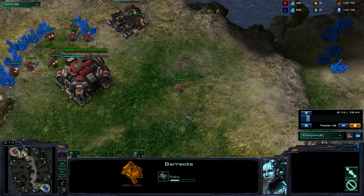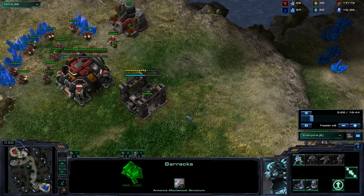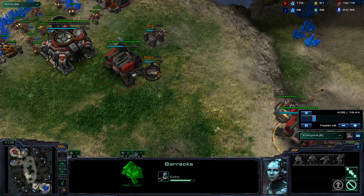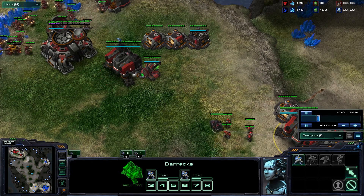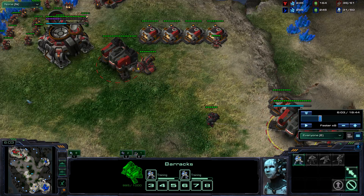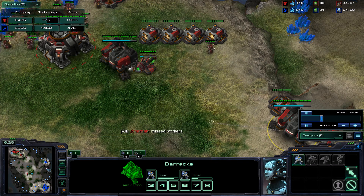Second most important thing: you screwed up the build. I saw a different game where you did the build perfectly, so obviously you screwed it up in this game because of the worker harass — I'm not going to fault you too much for it. But in general, only send me replays where you did what you wanted to do. If you failed to do what you wanted to do, you already know why you lost and you don't need advice. At 6 minutes you have 825 — you should have 1050 — so that's a problem.